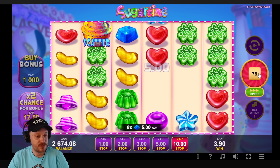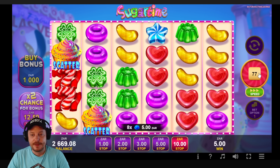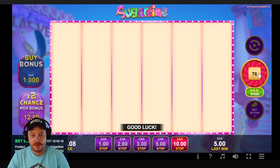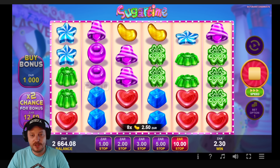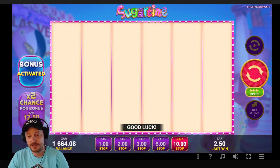I want my spins to go nice and smoothly and quickly. I don't want this massive break in between — look at that, waiting for days. Sugar Time, I think it's time for you to go to bed because you are way too slow. Only 20 spins done and it's taken a couple of minutes. I'm going to stop and do a bonus buy for a thousand bucks.